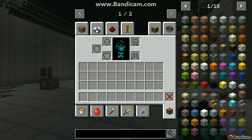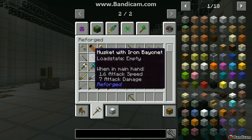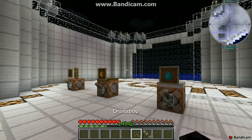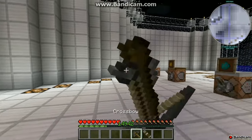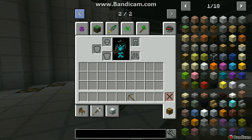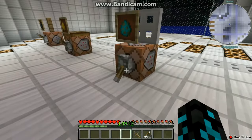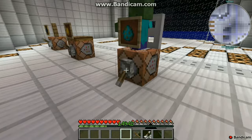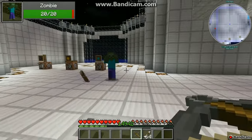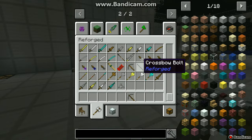So the first thing we'll take a look at is the bundled bundle and the crossbow. So what do these two things do? Not much. But this bundle doesn't do much either, so let's take rid of it and take some arrows. Let's go to game mode survival and spawn a zombie. So it doesn't work.